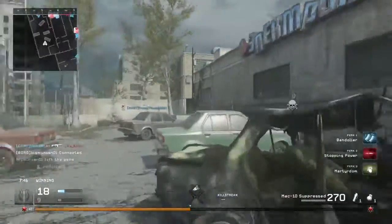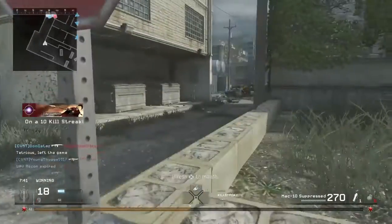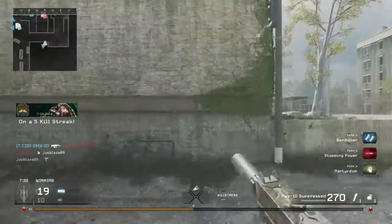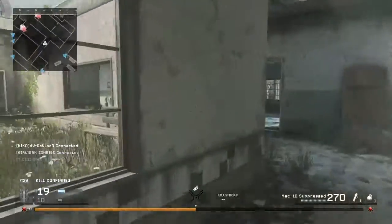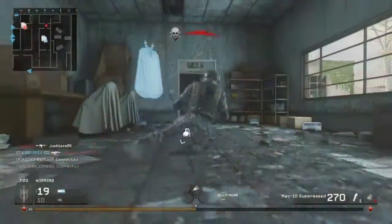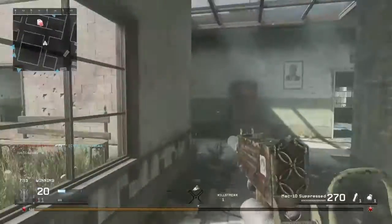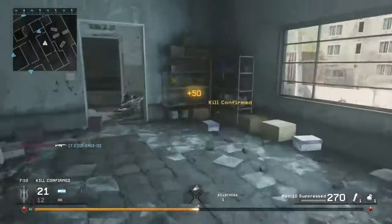Perk 2 we're going to go for is Stopping Power. You may be wondering why we aren't going with the UAV Jammer — the reason is that we don't want to go full stealth due to the fact that it does take away some of our range on the gun. Being an SMG silenced, I would rather go with Stopping Power, because I find that with Stopping Power on a suppressor it pretty much extends the range that you do damage at, so you can do damage at a further range than if you didn't have it.